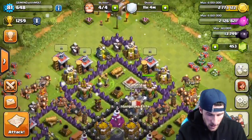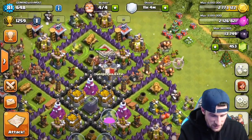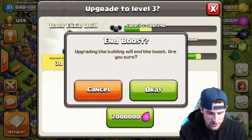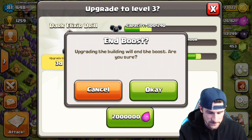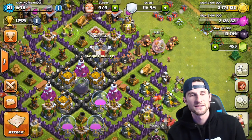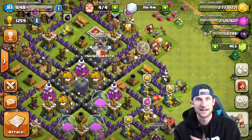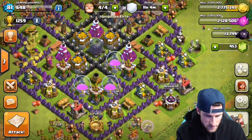PEKKAs are the last thing we can upgrade when it comes to regular elixir troops, and then also our King. We're going to start off by upgrading our dark elixir drill — do we want to end the boost on it? Actually, we'll save it and upgrade that later because the boost is going to give us more than the upgrade will in that time, so we're definitely going to keep that boosted.